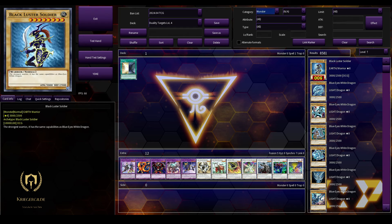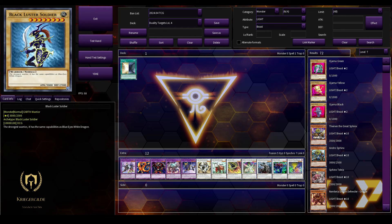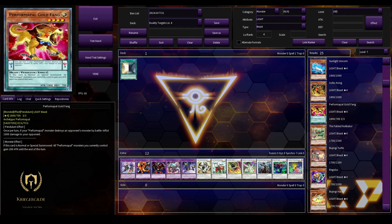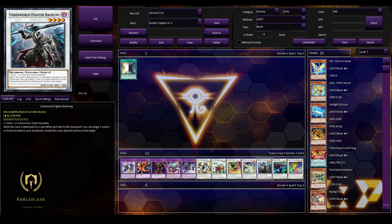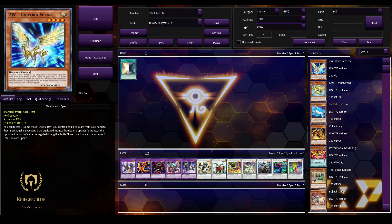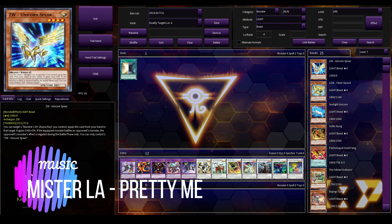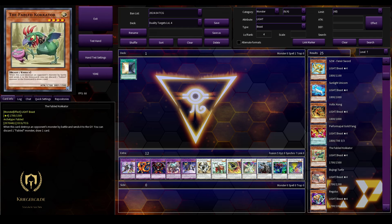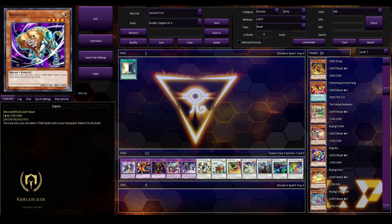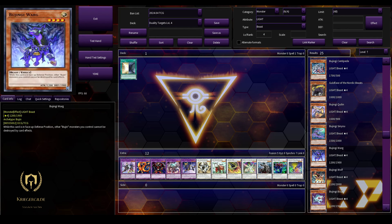I wasn't sure what Light Beast level 4 options are available, but there are actually a ton: the Unicorn Spear, the Fenrir Sword, all the Utopia stuff, Sunlight Unicorn, Voltic Kong, a lot of Regulus — a lot of options to easily cheat out the Invoked Kaligar via Duality.